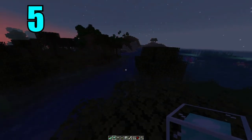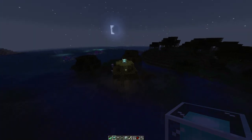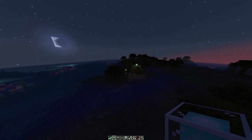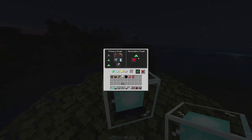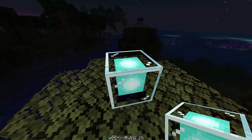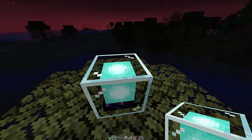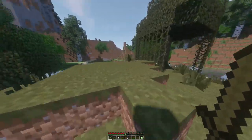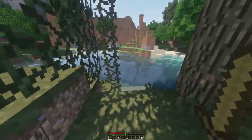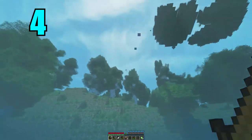Coming in at number 5 is the beacon. This item serves as a powerful light source but also provides ability buffs to players nearby. Beacons work best when you build pyramids around them, which can get a little confusing. The beacon itself can be tricky to craft as you need a nether star. Some of the abilities this rare item can give you include increased speed, increased resistance, or even jump boost. It's a very rare item to come across especially in survival, but if you get the beacon and the pyramid set up, it's a very useful tool.